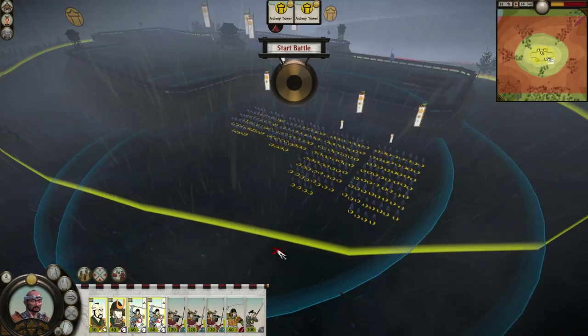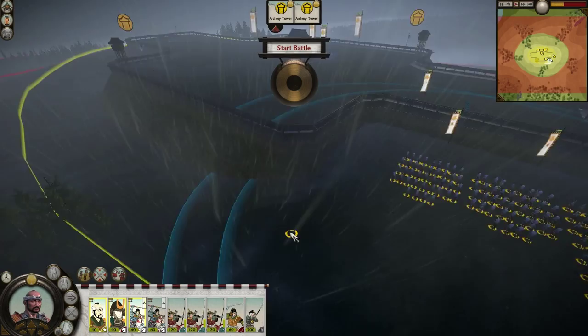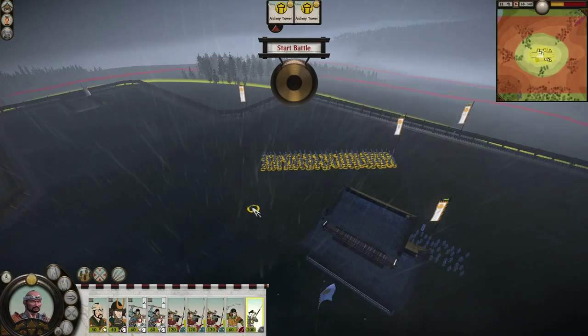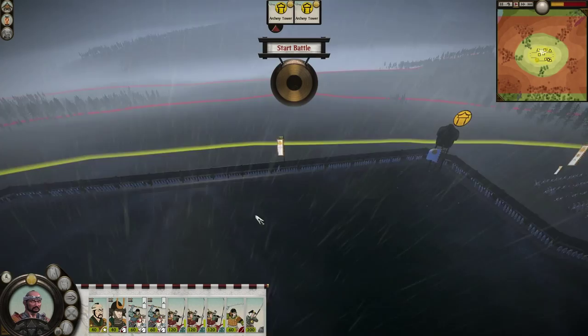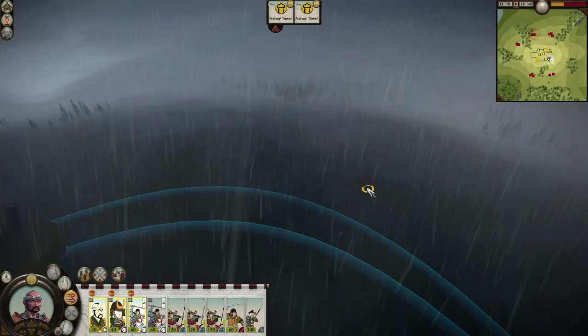I'll have a group of three and a group of one — one Light Cav by itself, and these three units over here. We do have Arrow Tires as well, which is somewhat good. Looking at their composition: all the Generals over there — Yari, Yari, Yari. I might want to try and take out Generals instantly. And here's Bow, Bow, Bow — two Yaris. Their force has a mix of archers and spear infantry.